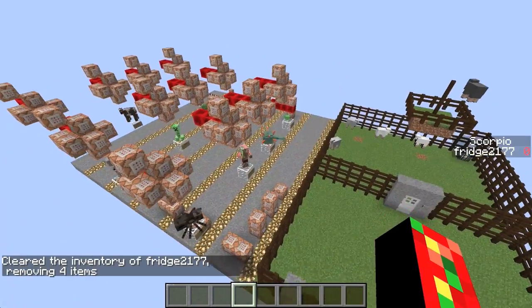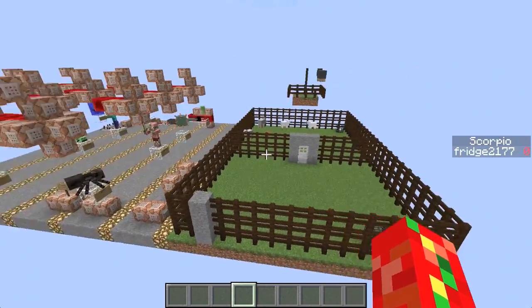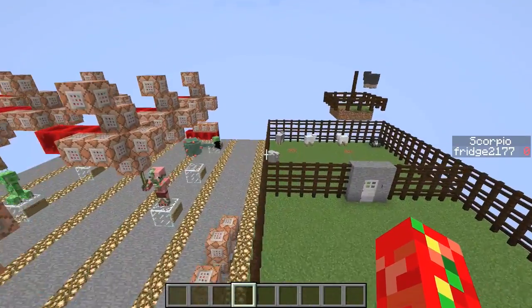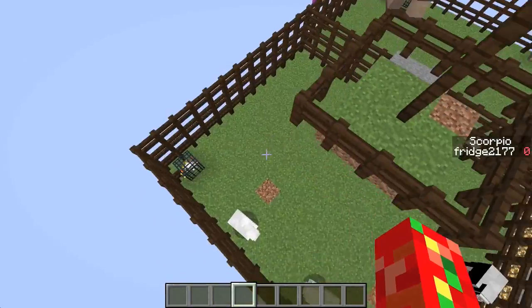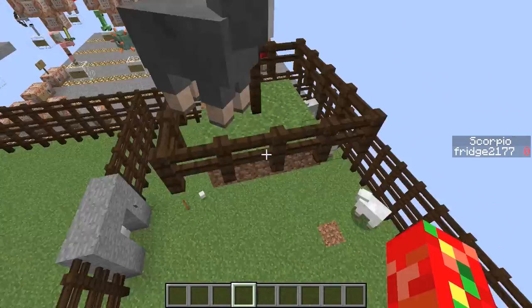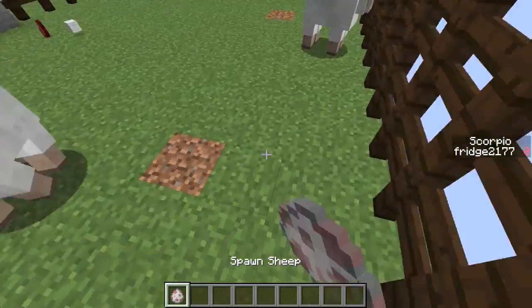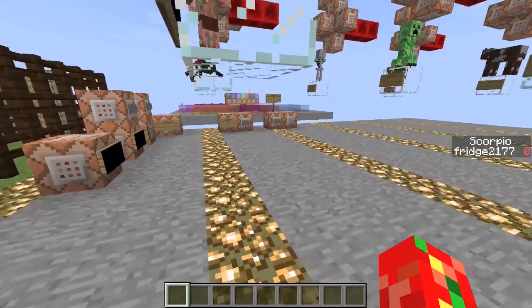As you guys just saw, today's kit will be Scorpio's. Here is my testing facility that I've been working on. There's Iceman from a little while ago. We got our sheep pen over here, and I want to get these sheep into this pen because I like them in the pen. Let's spawn a little more in and go get my Scorpio kit.